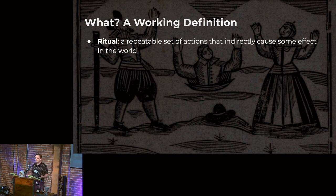So first, what — just a working definition for rituals for the context of this talk. A ritual is a repeatable set of actions that cause some effect within the game world indirectly. Indirectly is the important thing here, because you might say, if I hit a goblin with my sword five times, it dies — why is that not the ritual of goblin slaying? For the purposes of this talk, let's say no.